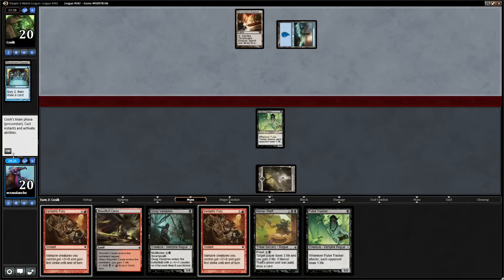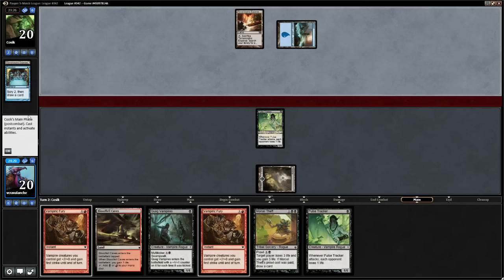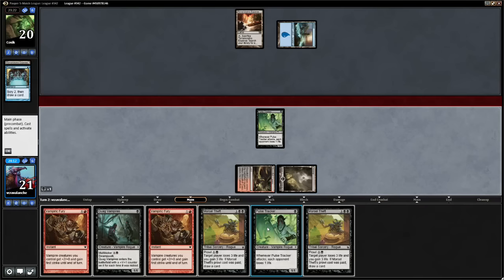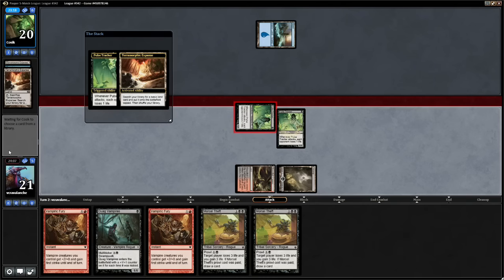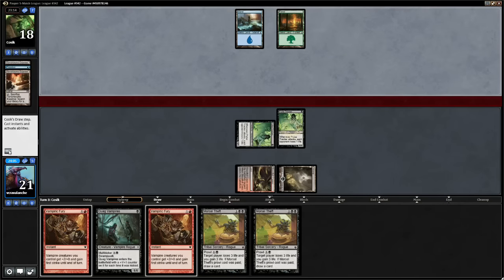We want to play the Bloodfell Caves. Not sure what I'm up against — Terramorphic Expanse means it's not going to be some sort of mono-blue Delver. I think it's probably blue-black Delve; they want these cards in the graveyard to get out their early Anglers. So we'll go Bloodfell Caves, put out another Pulse Tracker, and attack in. He'll lose two here. It might be a Delve deck with Hooting Mandrills, which he can cast here.